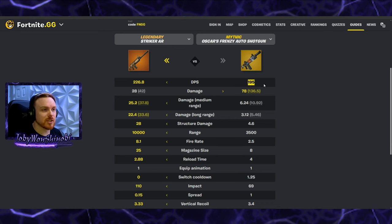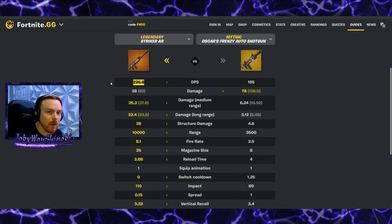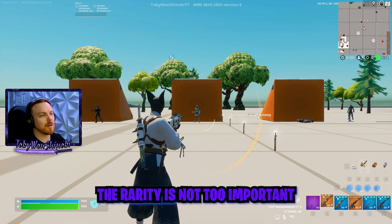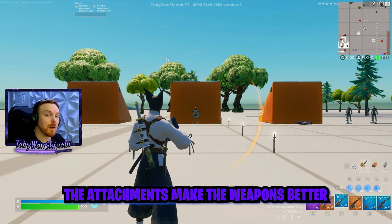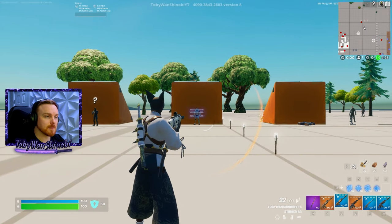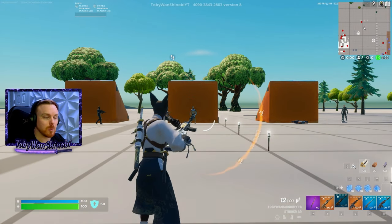The Striker has much better DPS at medium and long range too. A gold Striker does 226 DPS, beating even Valeria's mythic at 204 at close range. In terms of DPS, nothing beats a Striker AR except a sniper headshot — even Oscar's mythic shotgun at 195 DPS is beaten by the legendary Striker at 226. When it comes to rarity, the difference is really just about one bullet between blue and gold, so definitely mod it out because the mods make most of the difference.